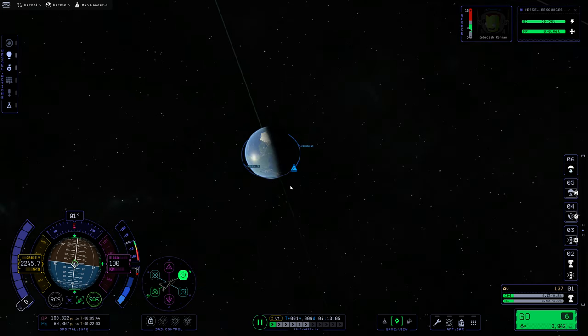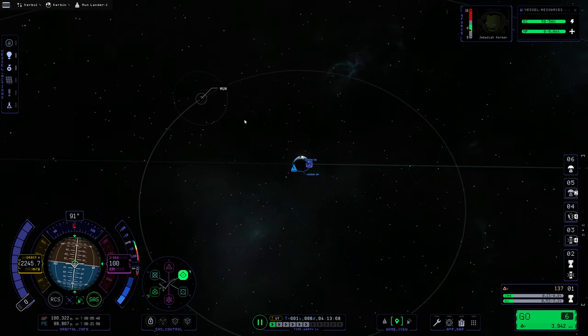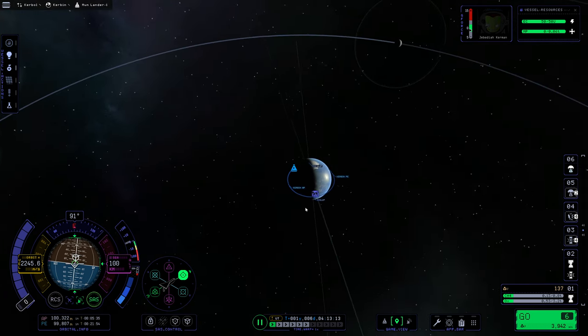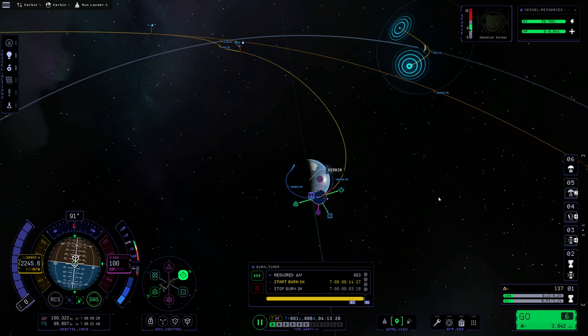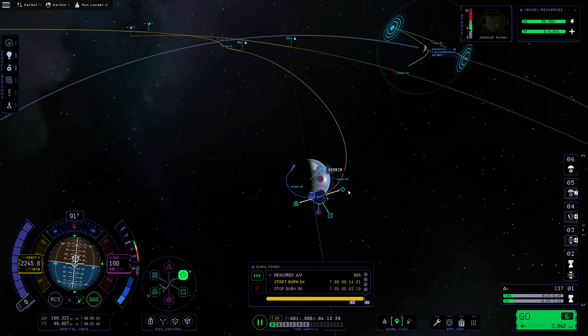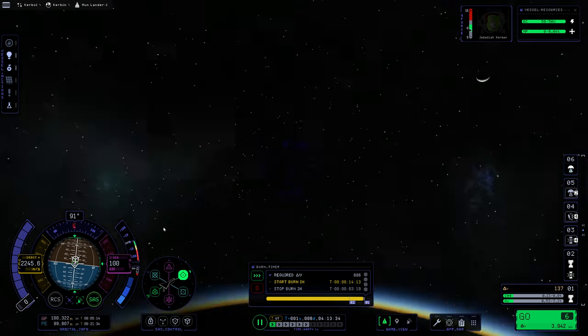One thing we can definitely do is get ourselves into an elliptical orbit, and that is going to be necessary. We're going to set the moon as our target here. Our ascending-descending node is 1.1 degrees — that's probably fine. Sometime around here, let's make a maneuver on out. That periapsis is currently about 200k. I want to bring that down to around 20k, maybe 25k. That looks relatively good.